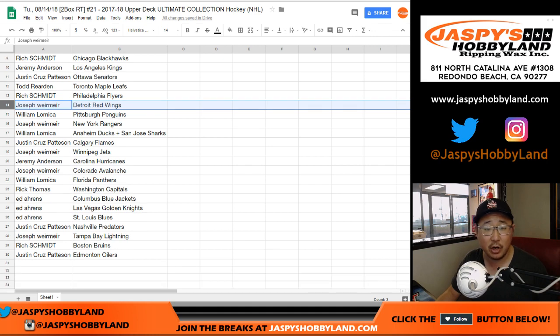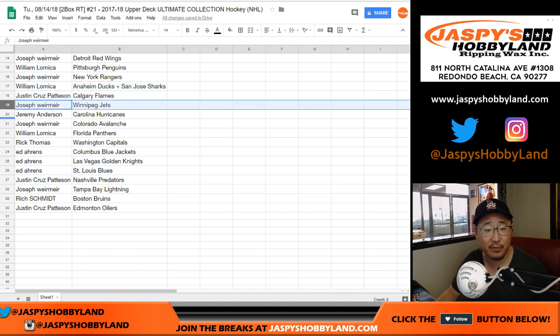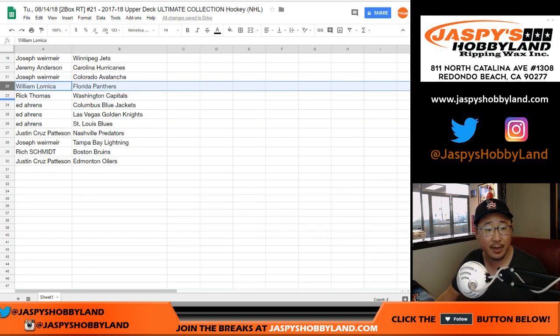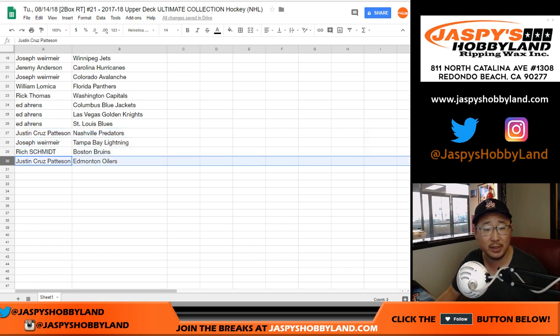Rich with the Flyers. Joseph, you have the Red Wings. William with the Penguins. Joe, you got the Rangers. William with the Ducks-Sharks combo. Cruz with the Flames. Joseph with the Jets. Jeremy with the Hurricanes. Joseph with the Avs. William with the Panthers. Rick T with the Capitals. Ed, you got the Blue Jackets, Golden Knights, and Blues. Cruz with the Predators. Joseph with the Lightning. Rich with the Bruins. And Cruz with the Oilers.